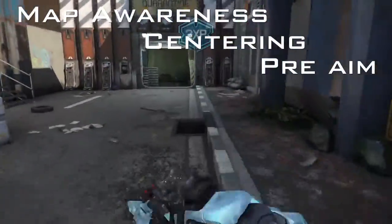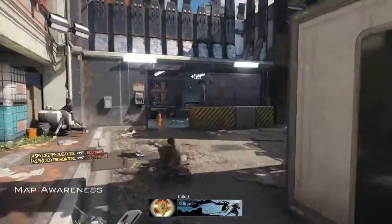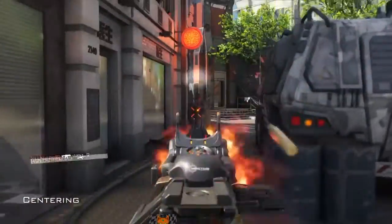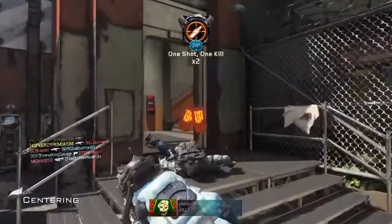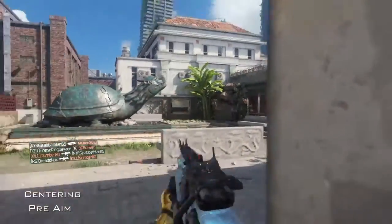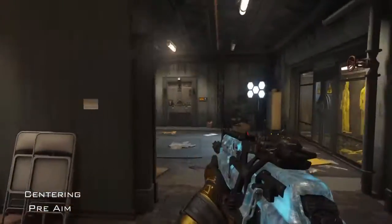We're on a new map and we're going to get into steps two, three, and four: map awareness, centering, and pre-aim. I'll get to centering and pre-aim in a minute, but I'll show you how map awareness pays off right here. We're in the center, two guys pop right in — we already know that's right where they're going to go. You've got to know the maps, the layouts, the spawns, and have a good audio setup. Centering is when you walk into a room without aiming down sights, just keeping your crosshairs in the center of any opening or high-traffic area, ready to go.